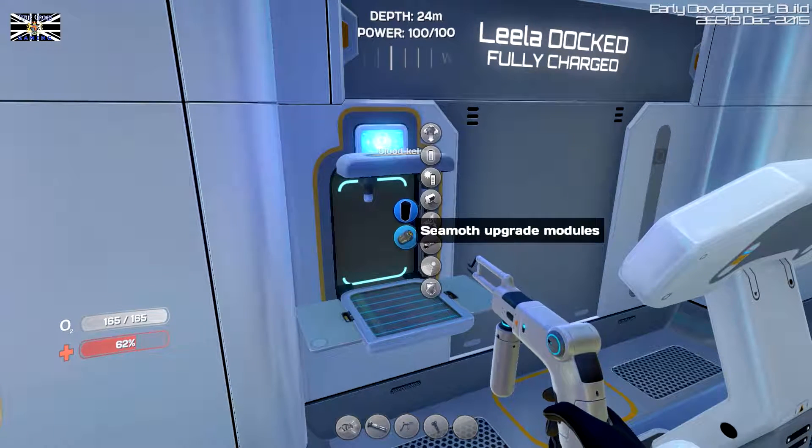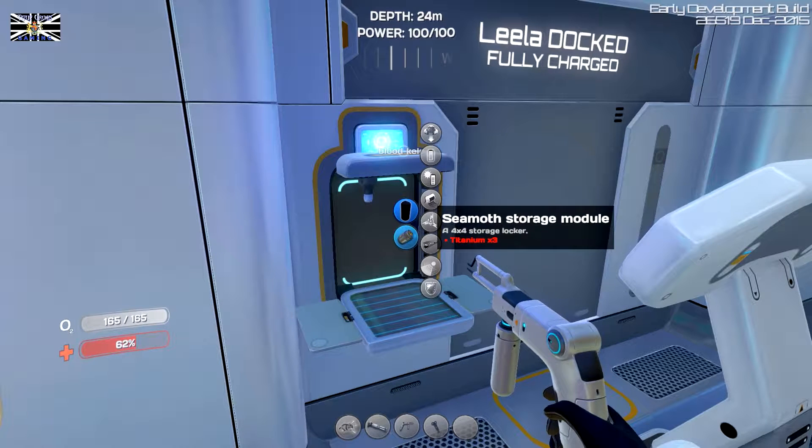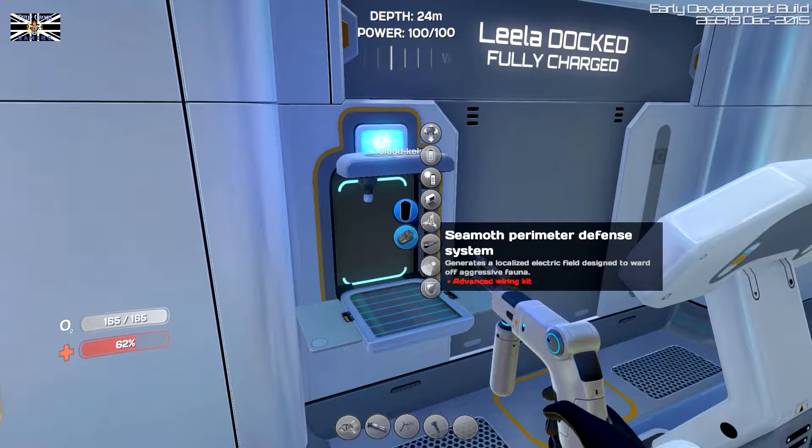Alright, so let's have a look at what Cyclops modules we can do. Storage module I've done. There's a wiring kit. The Cyclops perimeter defence system — generates a localised electric field, designed to ward off aggressive fauna. That's pretty good.